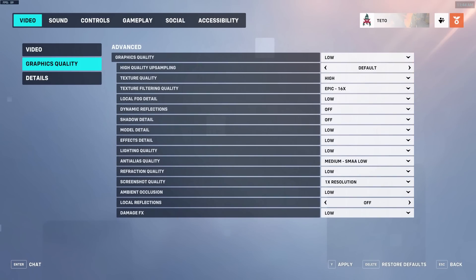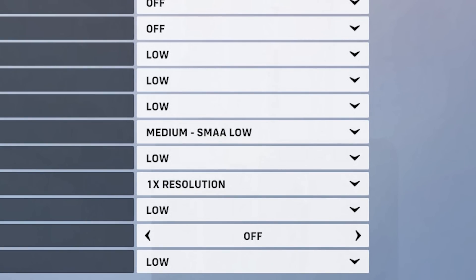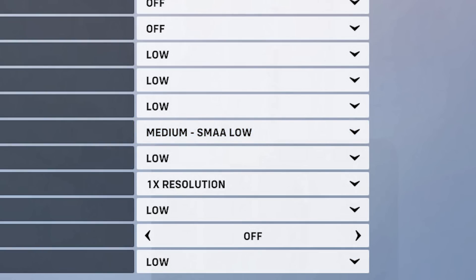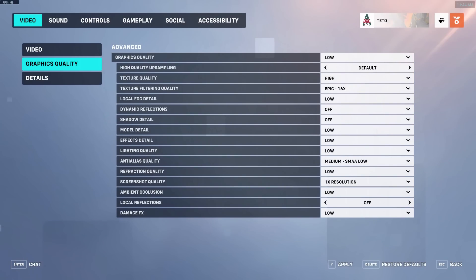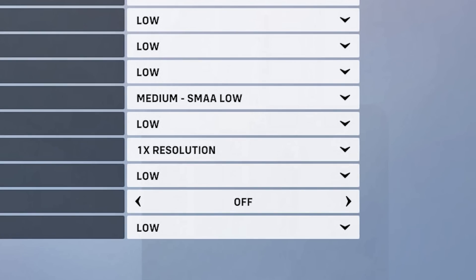Graphics quality. Anti-alias quality — this does not impact performance that much on its lower settings, but the visual difference simply isn't particularly noticeable during day-to-day gameplay. Leave this off. If you use it, use one of the SMAA settings — FXAA just blurs the entire image. Refraction quality — this is responsible for all the distortion effects you can see around explosions, for example. It doesn't have a particularly high performance impact, but introduces additional visual noise, so I recommend turning it to its lowest setting.